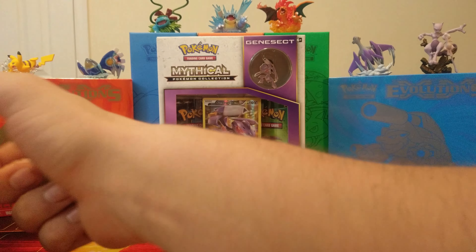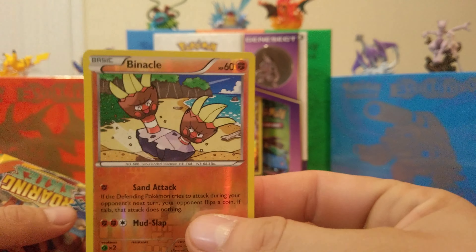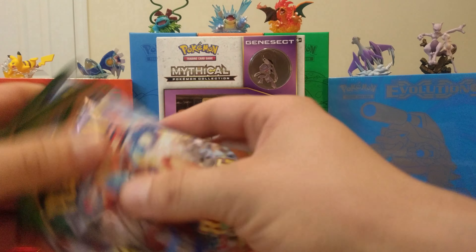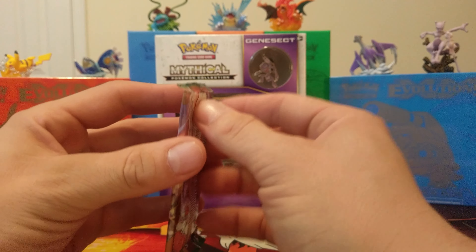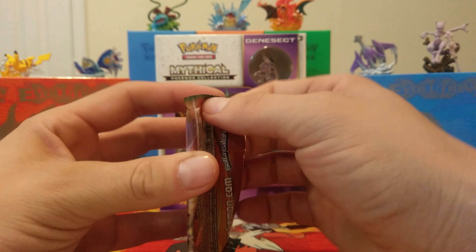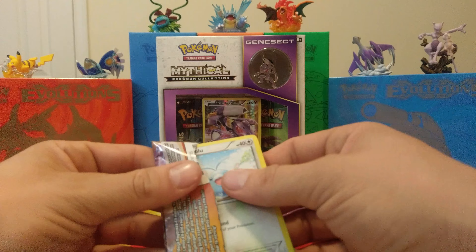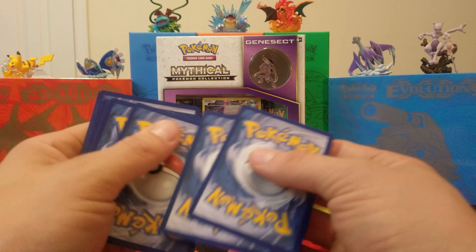So yeah, as you can probably see and notice, we've upgraded the audio, upgraded the video. There's our little foil promo. So we have our three Roaring Skies — we're still on that hunt for the Shaman. Not going to waste any time, we're going to rip these open and get it going. I'm only going to give away one code card in here, so make sure you guys are staying tuned for that.